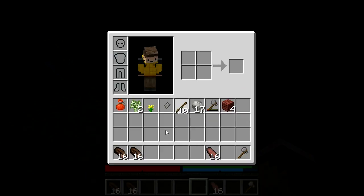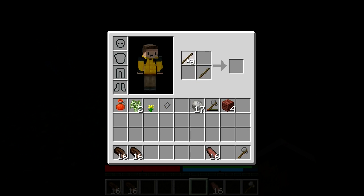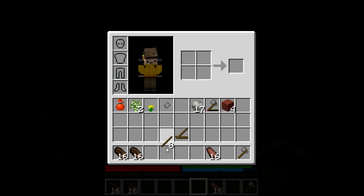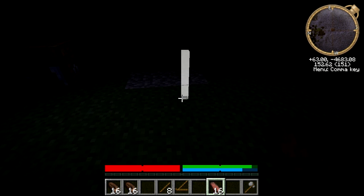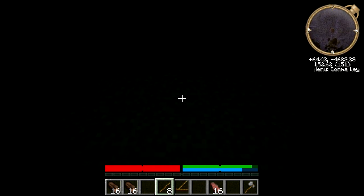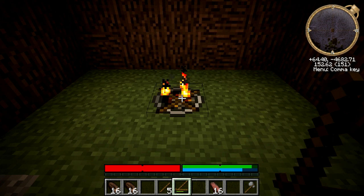Next we're going to want a fire. To make a fire we need a fire starter, which is simply two sticks in the crafting area. Put the fire starter in our line, then throw three sticks onto the ground and right-click on the sticks with the fire starter to try to get a fire lit. And poof — we have a fire!